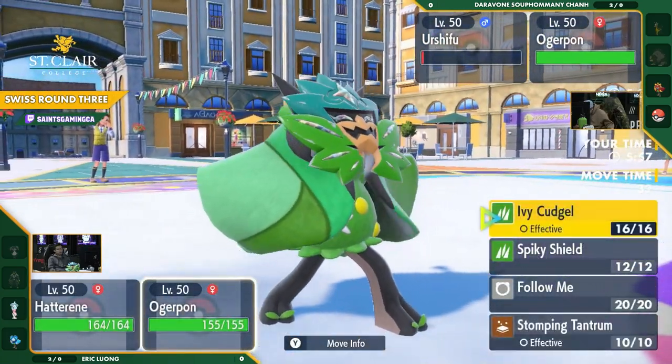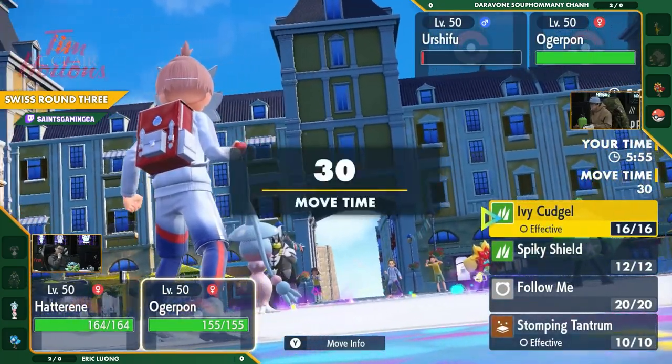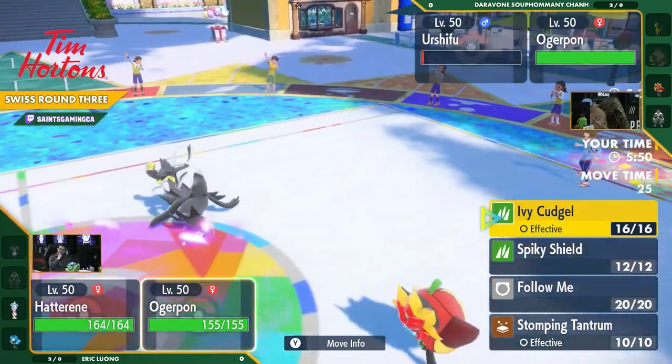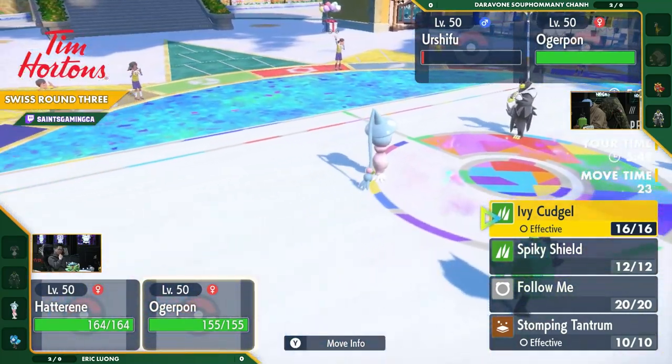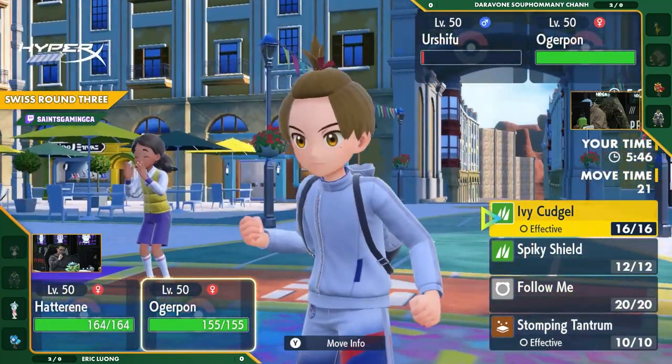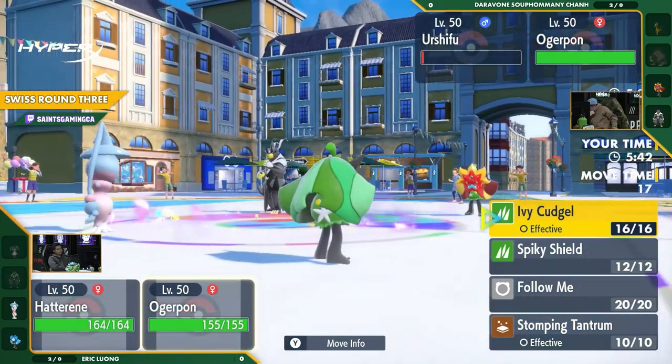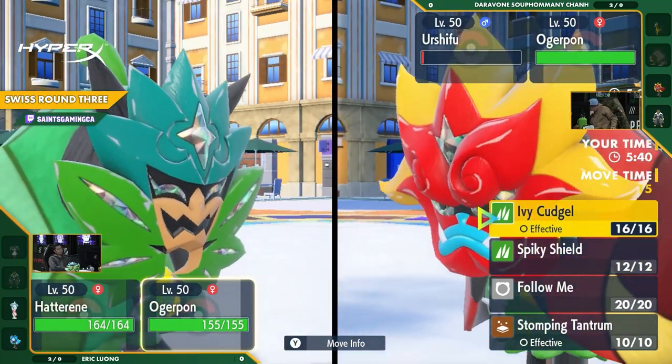Going for Expanding Force — you would think Dazzling Gleam here just trying to get that double attack. But they might be cooking something else. We are seeing the Grass Ogerpon here — you haven't seen that as much. But it's still good on its own. Against the Fire Ogerpon though, they might be having a little bit of a rough time.